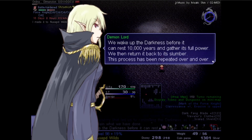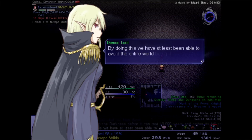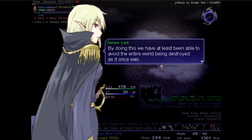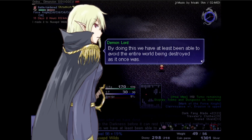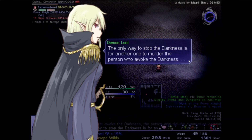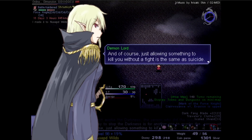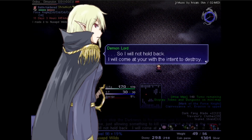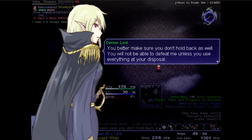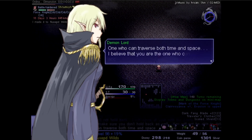Then they kill the one who enacted that ritual to stir it awake, and the darkness goes back into its slumber. The person has to fight back in this process. The first time they attempted this, the person who awoke the darkness had committed suicide — to no effect. So it seems the one who summons it must be an immortal from the previous era and must be slain, and they have to fight back, as to submit would once again be considered suicide.